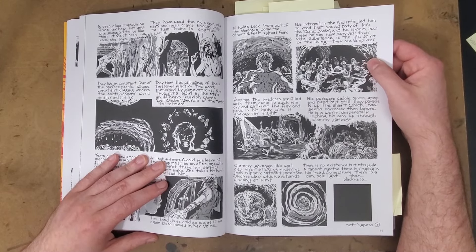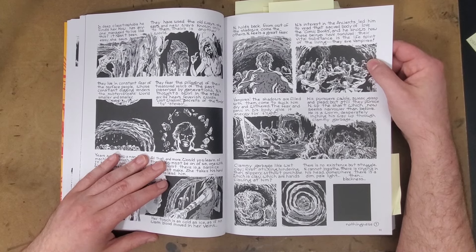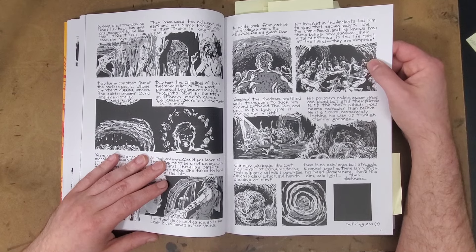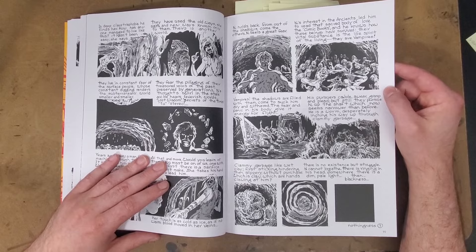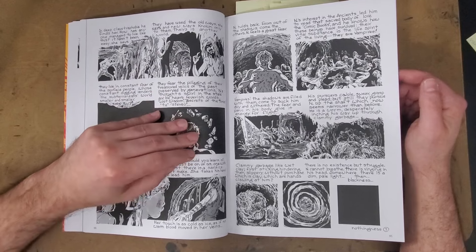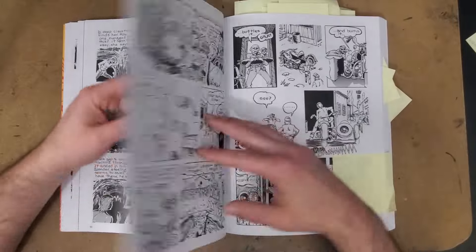I like this bit of writing: 'His interest in the ancients led him to read that sacred body of lore, the comic books, and he knows how these beings have survived. Their vital substance is the life spirit of the living. They are vampires.' I like that idea — still in the Moondog post-apocalypse world — that our comic books have become like mythology, things that a culture could come back and look at not just as stories we told, but things that inspired us, that we worshiped in a way. I think that's probably accurate.